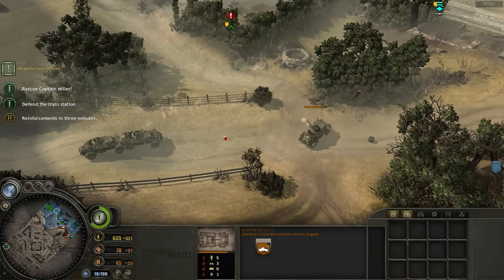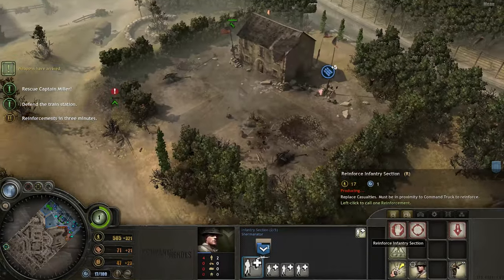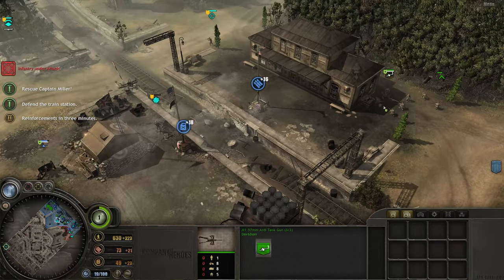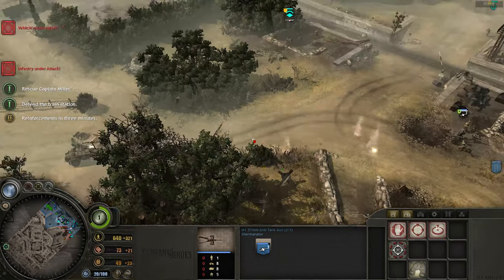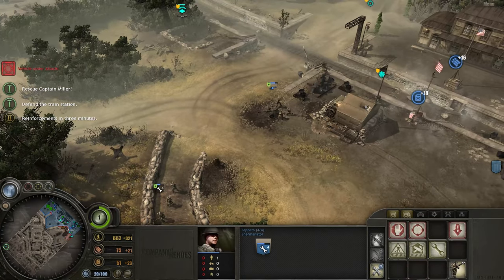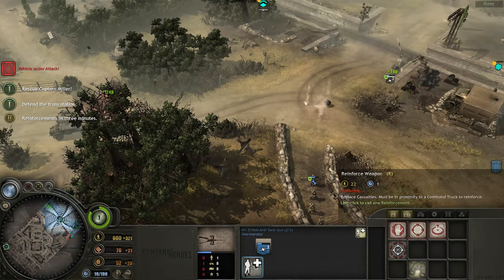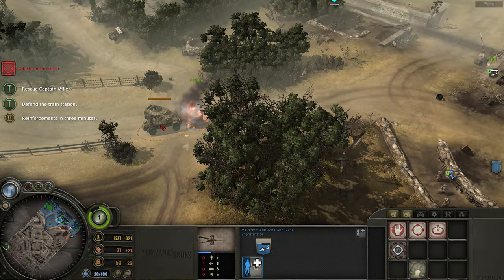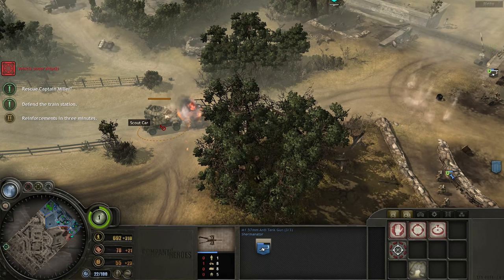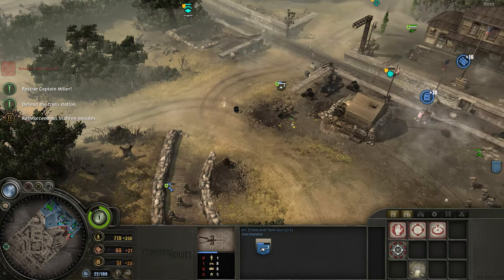There's a bunch of armored cars. We've got this supply truck that's just going to probably die. I can't man this AT gun for some reason. Oh, you can't? That's weird. Oh, you got it. Come on, AT gun. That's good. No. It's just standing there. The AT gun takes a very long time to reload.